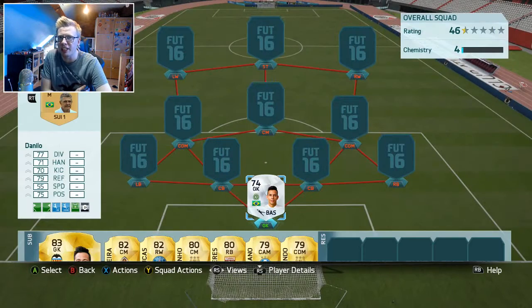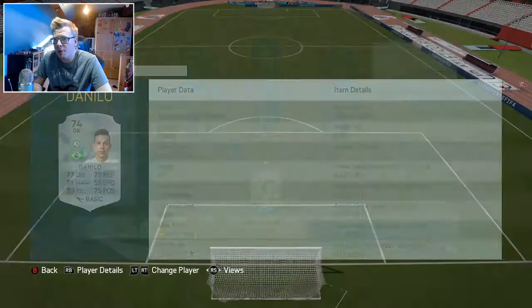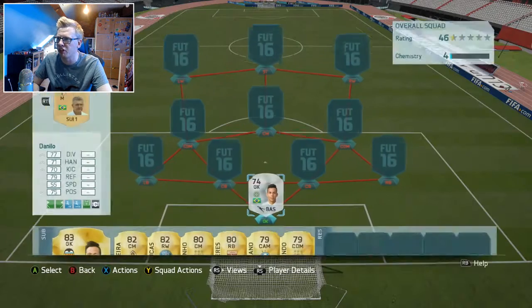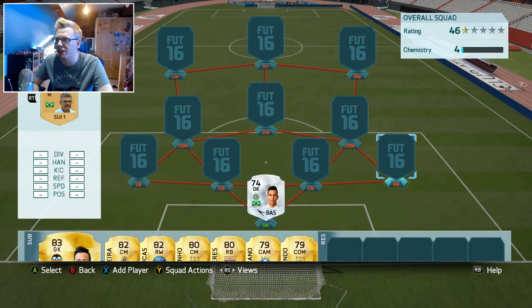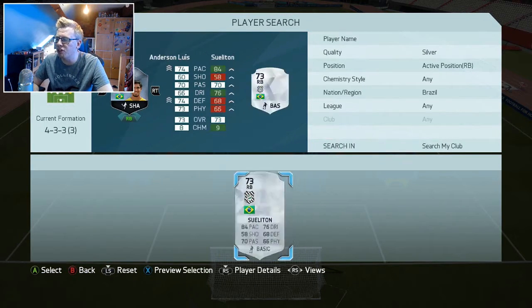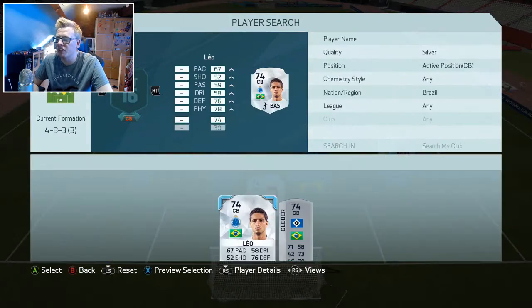I would often say that using a silver goalkeeper probably hinders yourself more than anything because gold players tend to perform better in game — which may sound dead obvious. But Danilo actually played really well. I'd probably still go for Diego Alves if I wasn't specifically doing a silver Brazilian team, but he still performed really well.